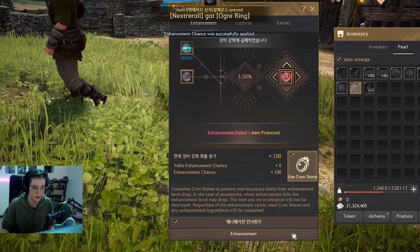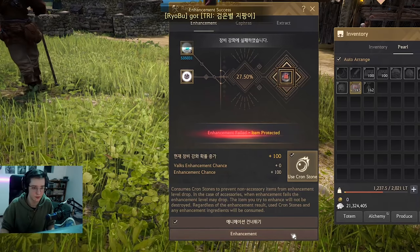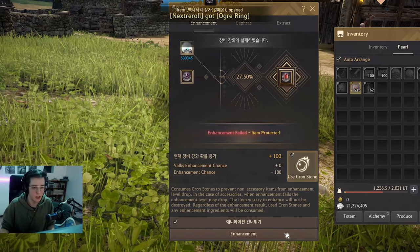No special evasion, no journals, a very limited selection of crystals — you get the idea. You could test some random stuff, but you could never replicate what you had on live servers. Well, that was the case until now.